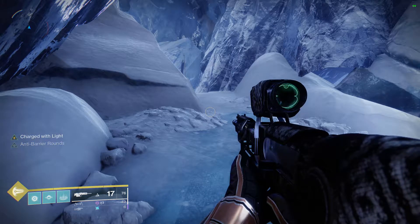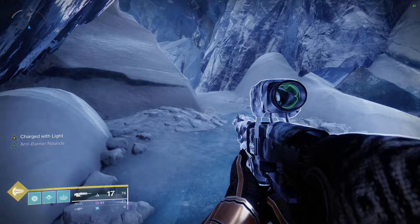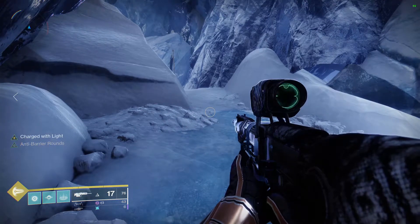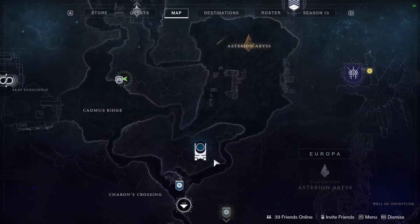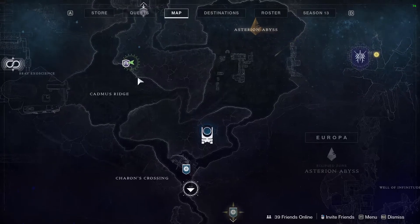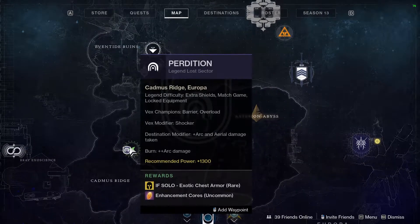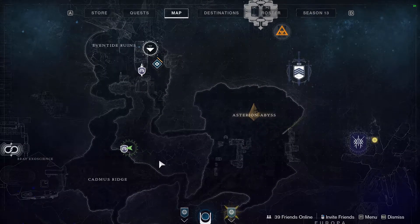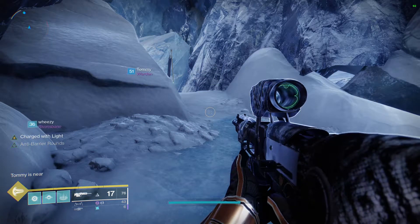Hello everyone and welcome to another Destiny 2 video. I just want to post this before the day is out in case you're watching when this particular Legendary Lost Sector is available in this season. We're tackling Perdition. If you go to Carrion's Crossing and head up north, it's right there. Or with the new Season Drop, Even Tide Ruins, you just head down south. The exotic chest piece armor is available, and with the new Season Drop there are exotic chest pieces, so this might be a helpful guide for you.